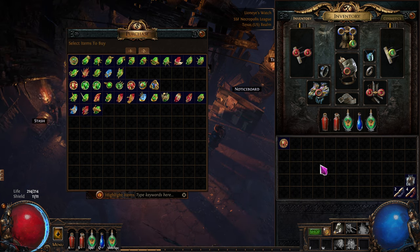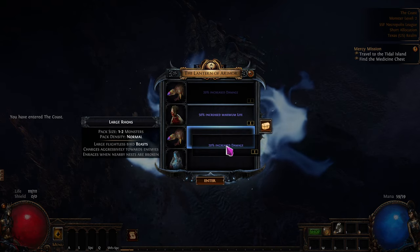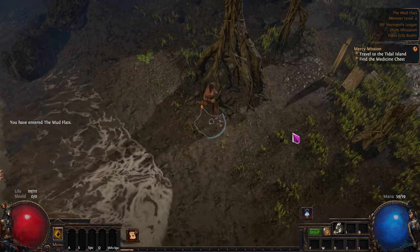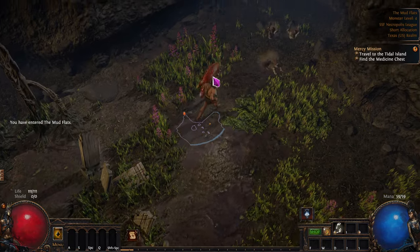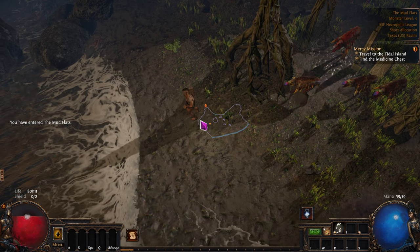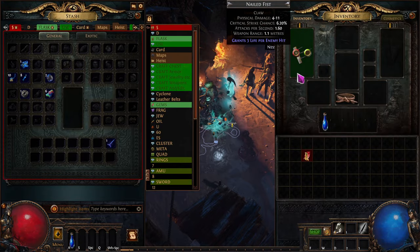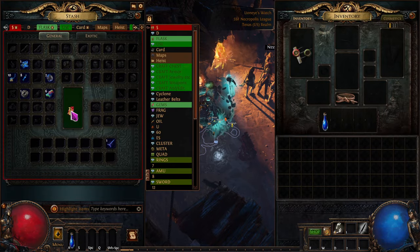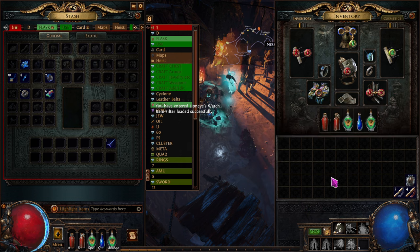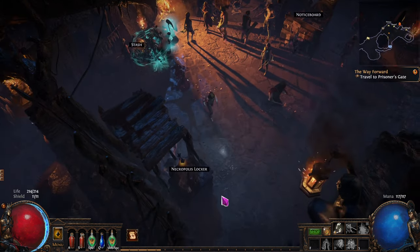I'm going to find out when we get the totem first. I really want to get the ancestral protector ones. Increased damage - there we go. We're going to do the Breaking Some Eggs quest for Nessa - we're just going to collect these. I don't have anything yet. And there we go - that was not easy to do, I didn't have any weapons. I had to kind of rush in there and take it. And now we have ancestral protector on our ranger Raider. Cool!